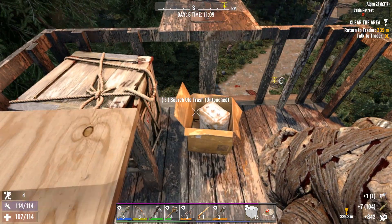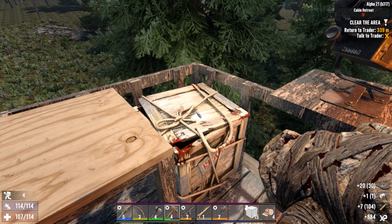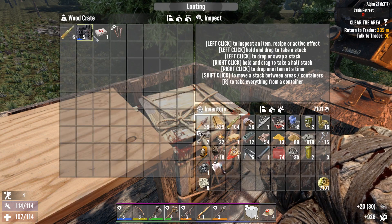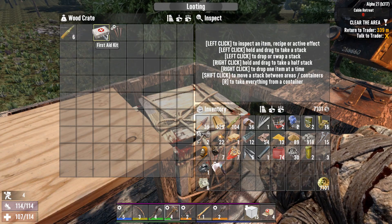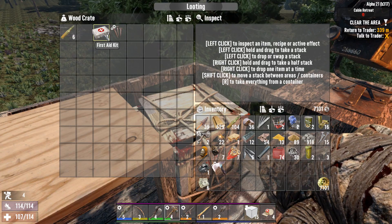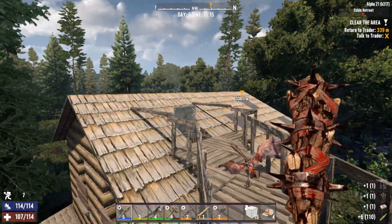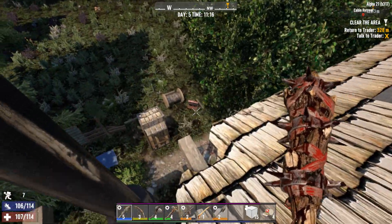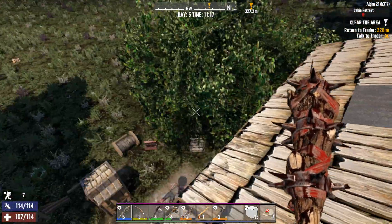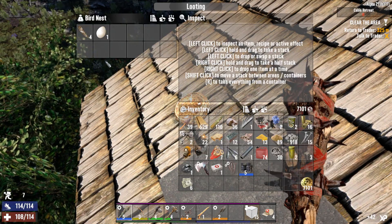Yep, okay. We can return to the trader — this is part of the main loot here. Can we repair that? We can! I don't know what it took to repair it, but we did it. We have spikes on our wooden club now — just check out the look of that, that is awesome. Our bike is on the street.